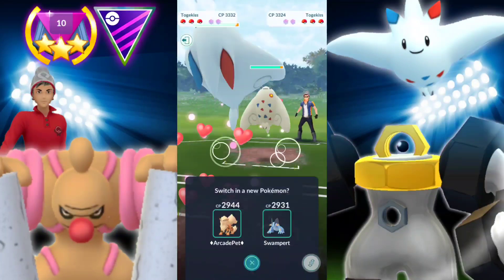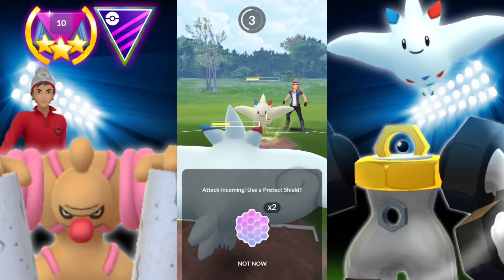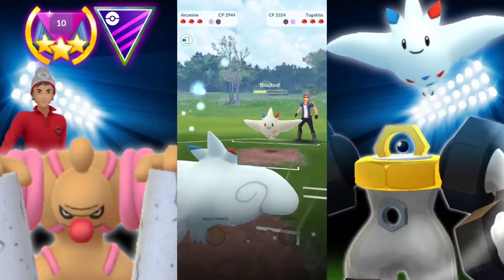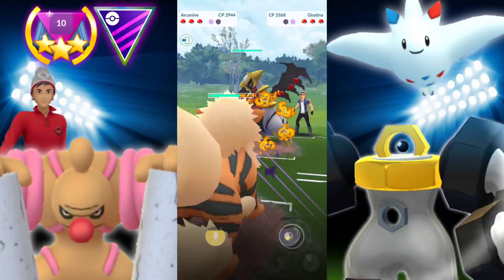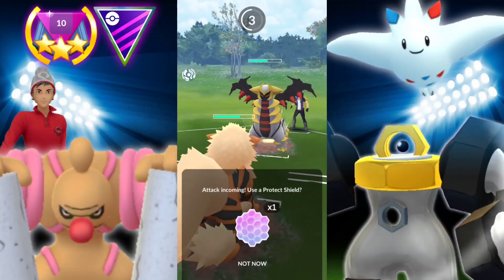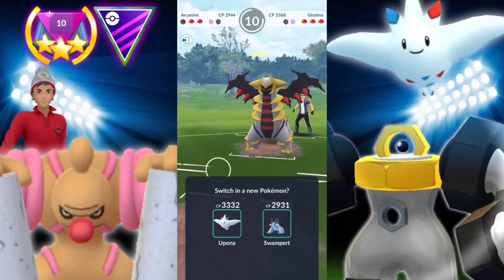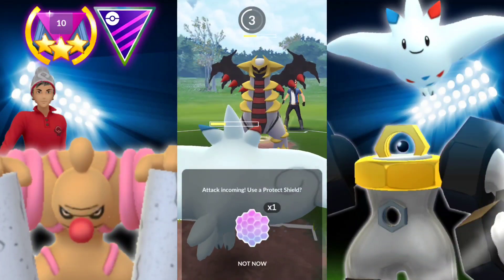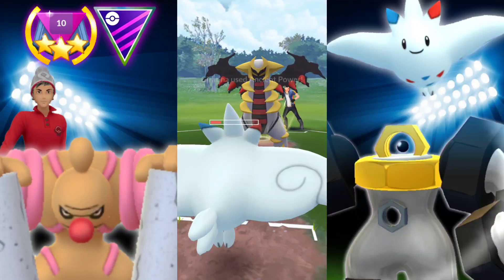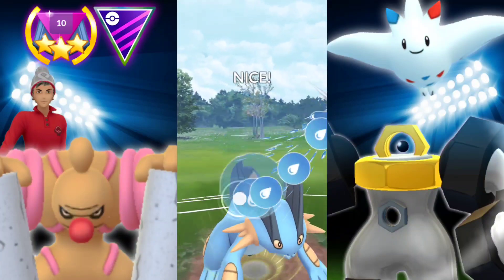So if you want to pick Machamp over Conkeldur, what are the differences? Machamp is going to be able to spam its Cross Chop a little bit faster than Conkeldur's Dynamic Punch. But Conkeldur is going to have higher attack, therefore doing more damage with its Counter. Especially with those Melmetals, Snorlax, and Dialgas roaming around. I haven't used Machamp whatsoever in the Master League, and this was my first time using Conkeldur. You're going to see just the raw battles — from beginning to end, not just the wins.